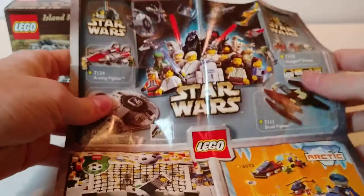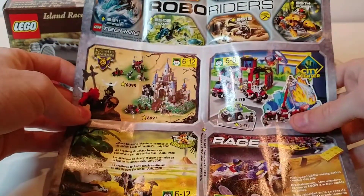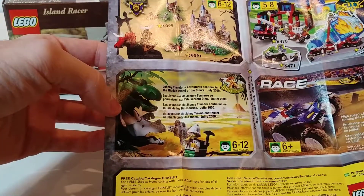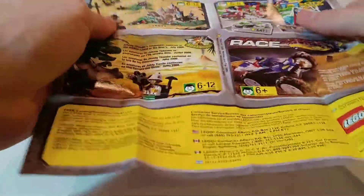Opening up the pamphlet, we've got some of the original Star Wars sets, Soccer, Arctic. On the back we've got Knights Kingdom, RoboRiders — predecessor to Bionicle — City Center, Race, and then an advertisement for Dino Island, which is interesting because this is a set in that line.